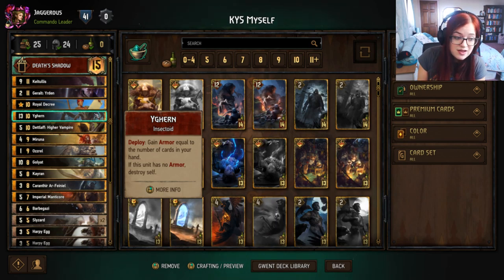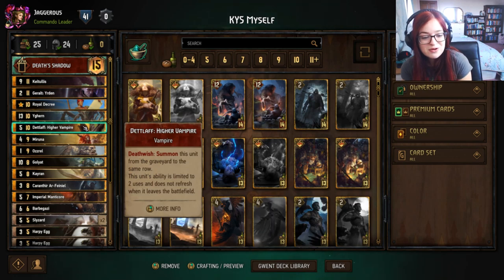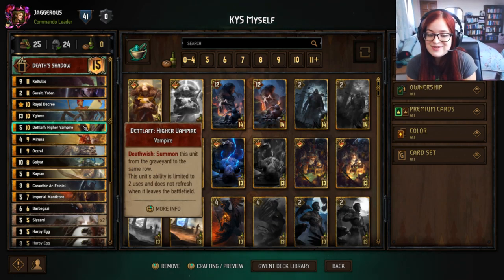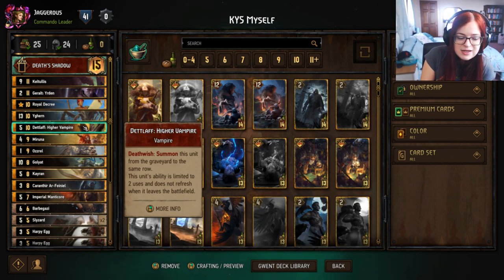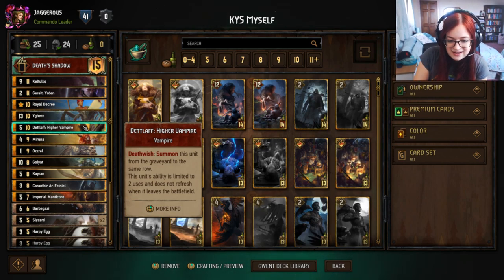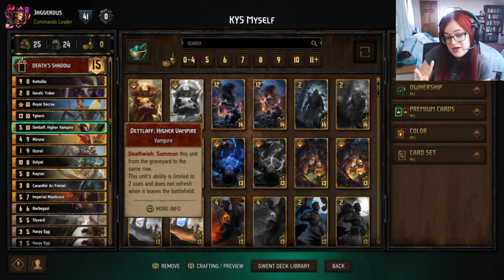We have Detlaf, a vampire with death wish: summon this unit from the graveyard to the same row. This ability is limited to two uses and does not refresh. Effectively, you play it as a five-strength unit, eat it to gain five points, and it comes back — so you get the five points returned and can do this twice.